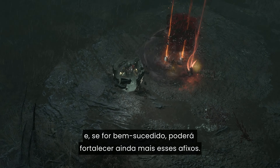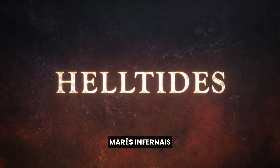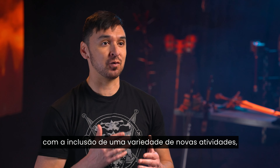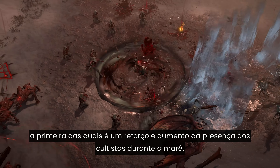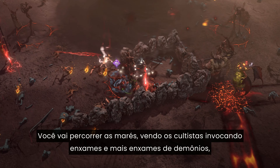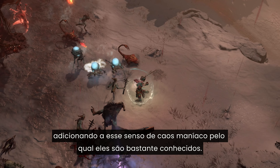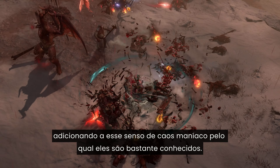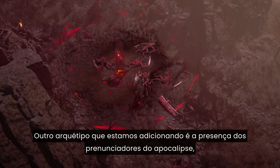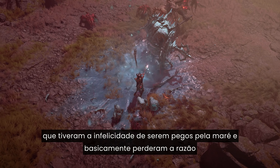Part of the final system we have is going to be greater affixes. We want to keep it compelling that some drops are even better than others when you're trying to get the perfect build at endgame. In World Tier 4 only, when an Ancestral Legendary item drops, there's a chance the affixes on it can roll as greater affixes, with bigger values than normally available for that affix. Greater affixes are fairly rare, but not impossible to find. While leveling up, you're going to be able to find upgrades much more easily with this new system.